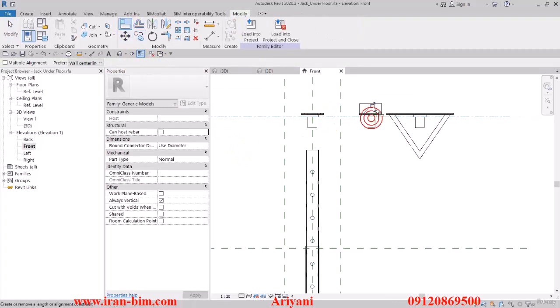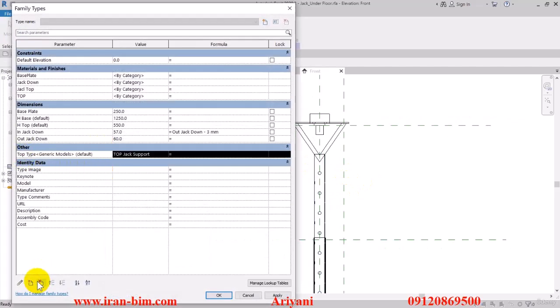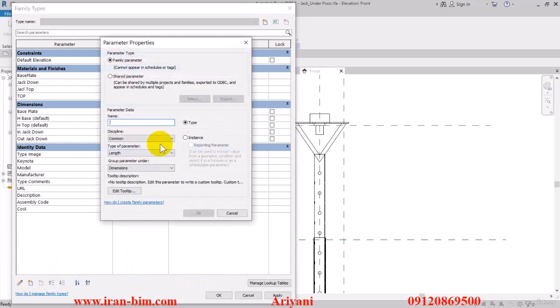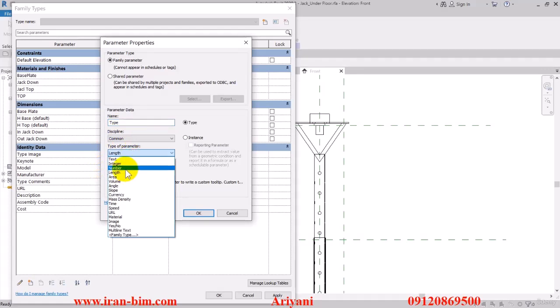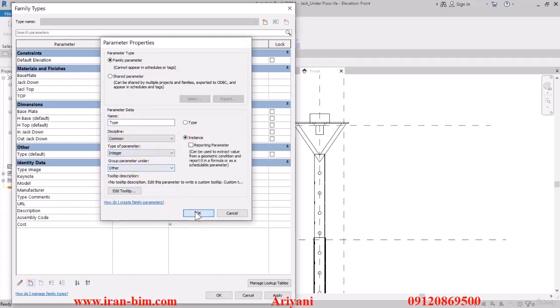Now I can select all of these and lock them to this line, then unlock this one to here, this one to here as well, and this one goes here. Let's go to the Family Types and delete the type so it doesn't get too messy. I'll open up the parameter properties and put it under the name 'type', then select Integer, Instance, and the group is Other, then OK.